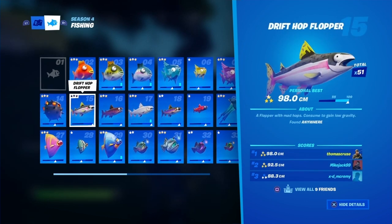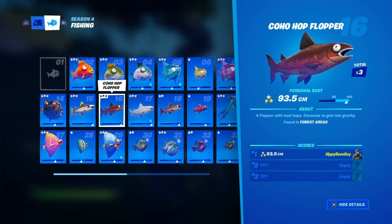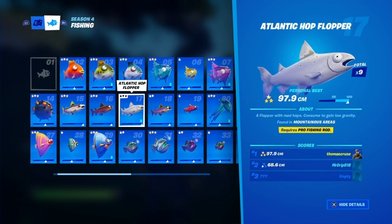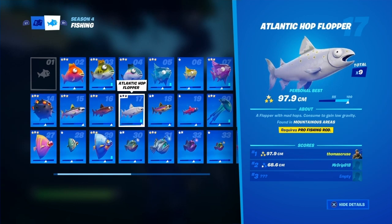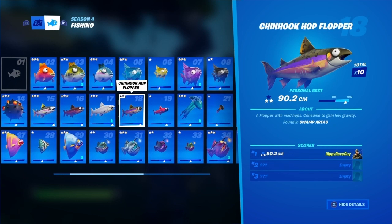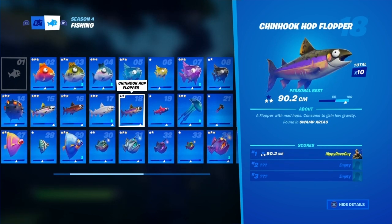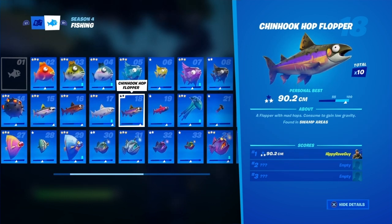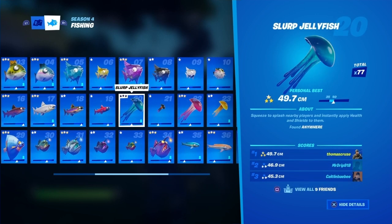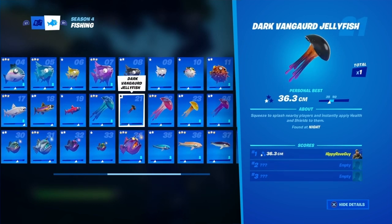The molten spicy fish is easy to find — you can find it anywhere. The drift hop flopper can be found anywhere with a regular fishing pole. The coho hop flopper, number 16, can be found in forest areas — near Weeping Woods is a good area. The Atlantic hop flopper is number 17 and requires a pro fishing rod. Number 18, the chin hook hop flopper, can be found in swamp areas. The chum hop flopper can be found in coastal areas.